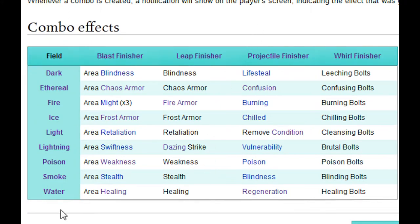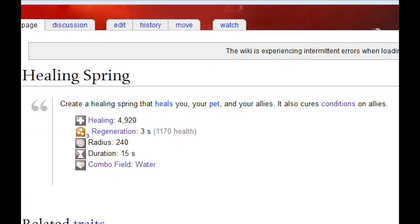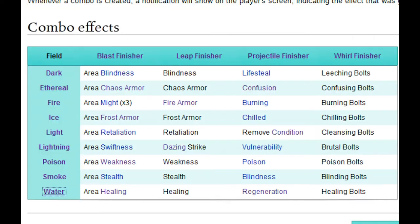Water looks good, so let's click that. As we can see, a water field can be placed by rangers, engineers, and elementalists. For this example, let's go with the ranger. His water field is one of his heals: Healing Spring. Alright, now let's go back to the combo table.